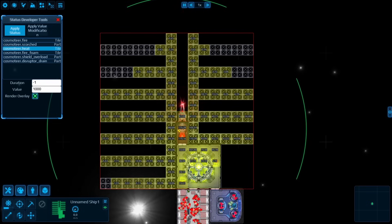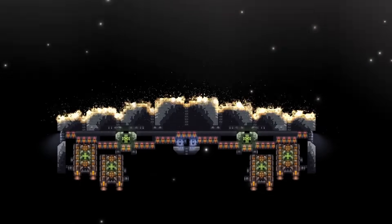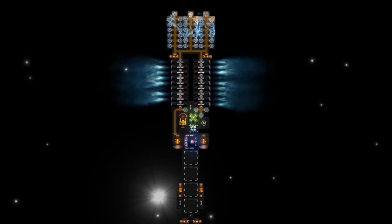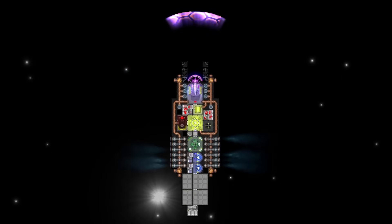The sun also got a rework that makes it deal hull heat instead of normal damage. This means you can build sun divers using purely heat exchangers. Using shields is more efficient, but the sun deals both heat damage to the shield generator and regular damage, which quickly depletes energy.